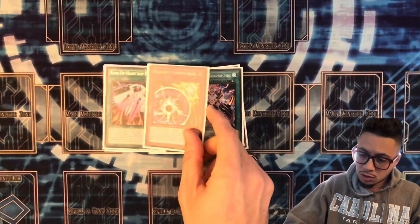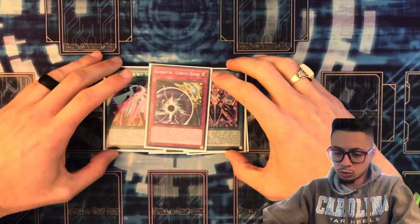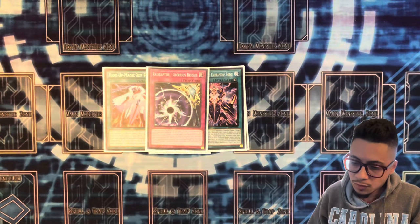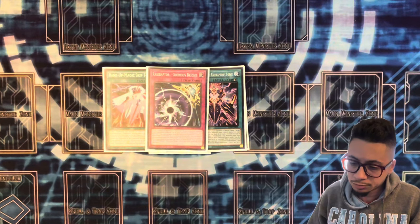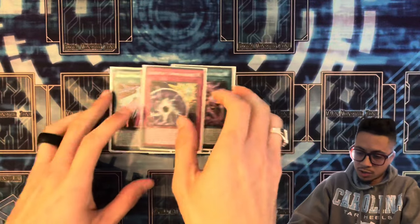We have the trap card, Raid Raptor Glorious Sprite. This card is searchable — it's essentially a searchable Imperm. You play it to stop your opponent.